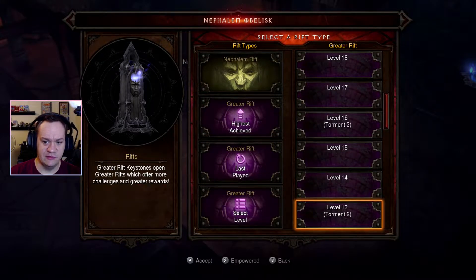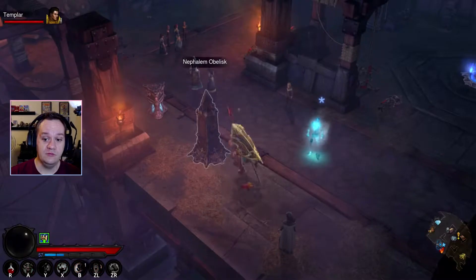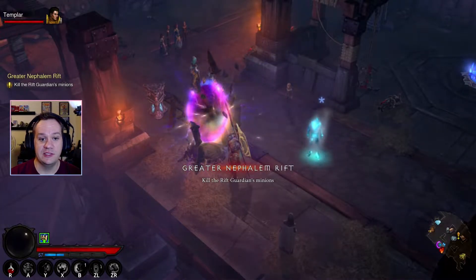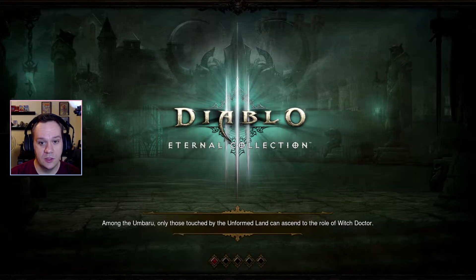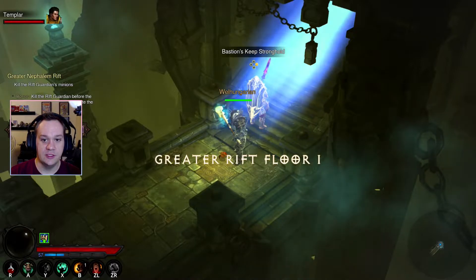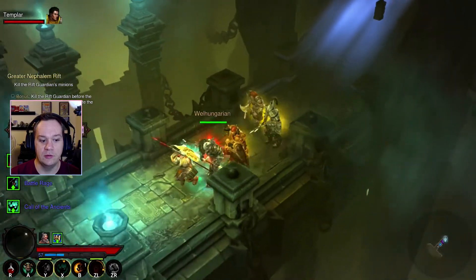My difficulty level is pretty high right now, so let's just burn through a Torment 1. Like I said, pretty fresh, not attuned at all. This is basically: you just turned 70 and maybe you have the set pieces. The first thing we do is the War Cry, and then the other shout. We bring up our Ancients, and we're ready to roll.